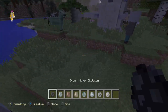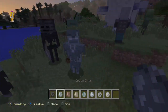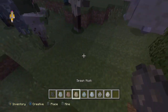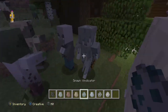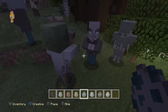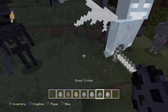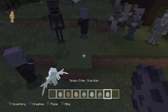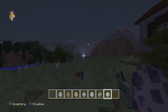Here's all the new mobs - I'll spawn them myself too. Wither Skeleton, which you probably have already seen. There's the Stray, it's pretty much the Skeleton but with a different look. You know what a Zombie Villager is. Husk - that's a different version of a Zombie. Vindicator - they have axes and they go after you in this woodland mansion. The Vex is like a ghost, and the Evoker spawns them. Here's the Evoker - he drops the spawn item, which I'll show you, and you've probably seen the Elder Guardian in the world.